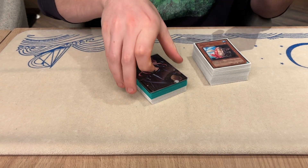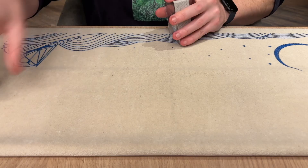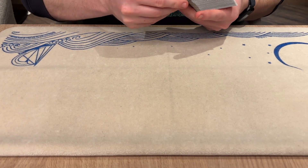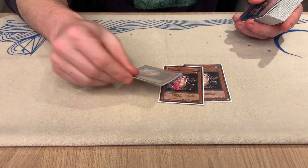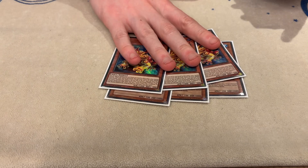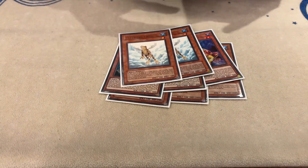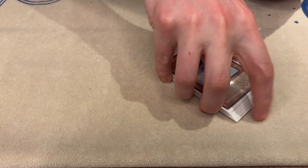Hi guys, here is the Frog Hero deck that I took to the Edison Open over the past weekend. We decided to play 3 Toad, 3 Substitoad — which is the best boy — Triple Swap, Double Treeborn and Double Dupe. We didn't main Unifrog, but we'll get to that in a moment.